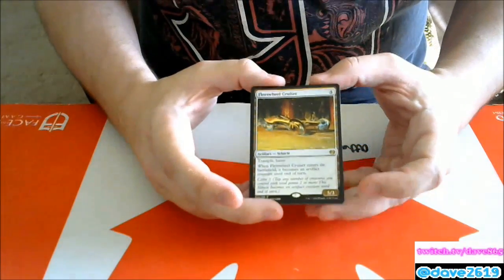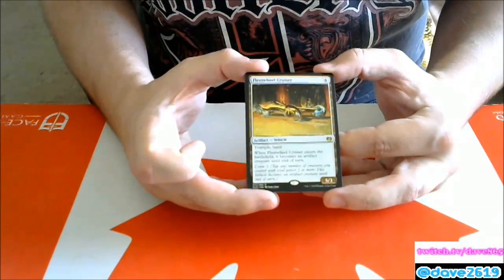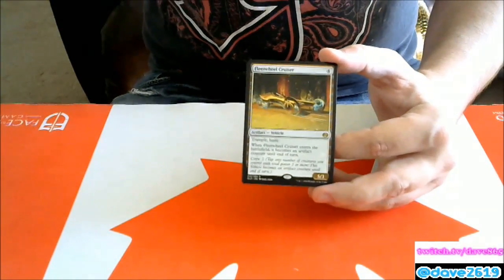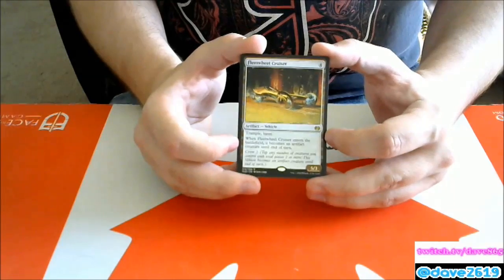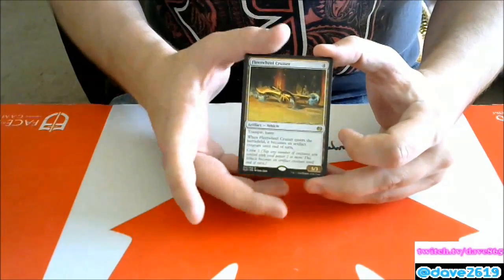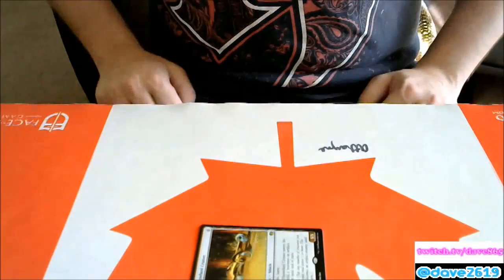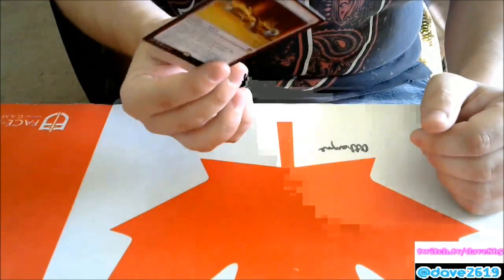Fleetwheel Cruiser — four generic mana artifact vehicle. When it enters the battlefield it becomes a 5/3 with trample and haste until end of turn, and it has crew two. This is the crew cost I want to be paying. When it comes in you don't have to pay for crew at all, which removes the main downside of vehicles. Keep in mind you can crew at instant speed — there's a card that gives crewed vehicles first strike, so you can turn this into a 5/3 first striker at instant speed. Very important when blocking. If there's a vehicle deck, this will be in it.